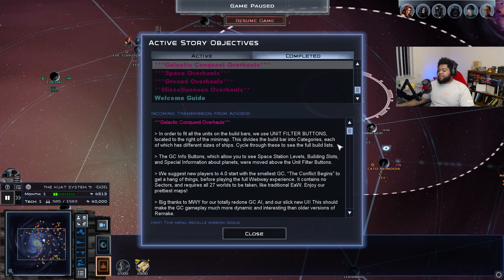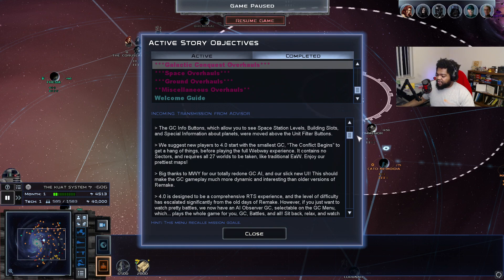As far as galactic conquest overhauls go, there are now filter buttons at the bottom that help separate different units, because the build bar is very large and can get visually confusing. They've added filter buttons to help you filter out fighters, structures, capital ships, cruisers, freighters, etc. The galactic conquest info buttons let you see spatial levels, building slots, and special planet info. New players to the 4.0 experience are suggested to start with the smallest galactic conquest — I also recommend this.